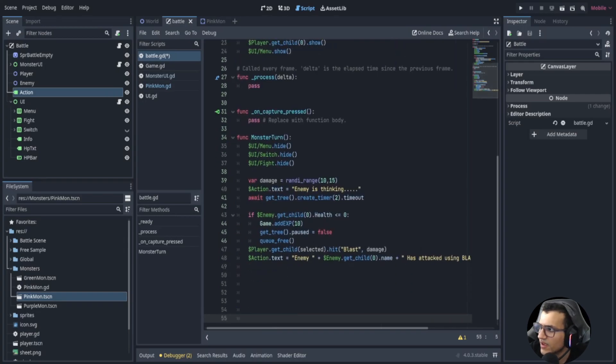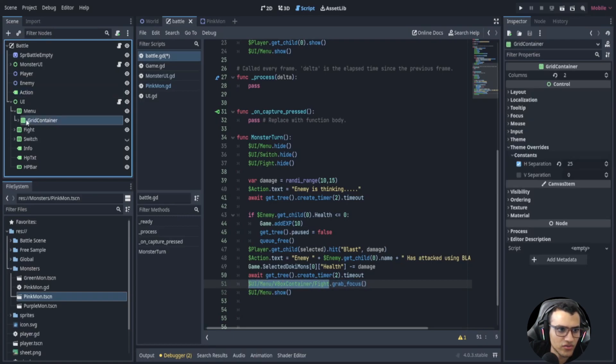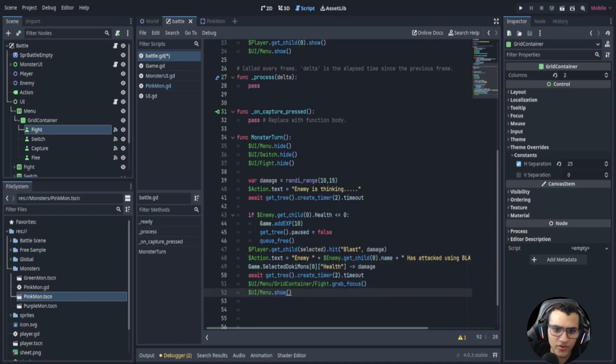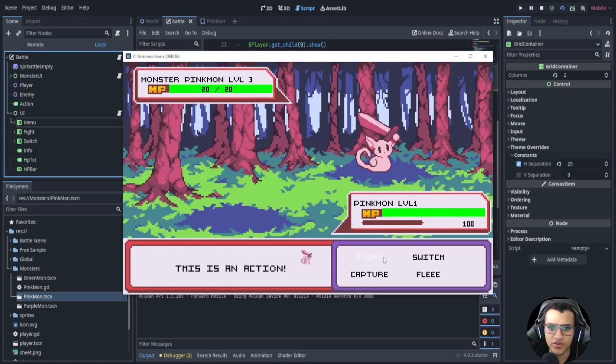We also have to subtract the HP from the player's Dokemon by saying game dot selected_dokemon zero health minus equals damage. Then we wait two more seconds before showing the menu again. We show the menu and grab focus on the fight button so the player can act next turn. Let's play and see if this works.